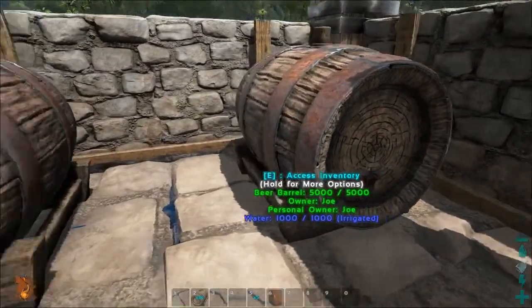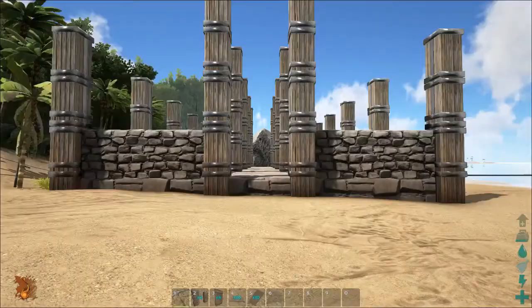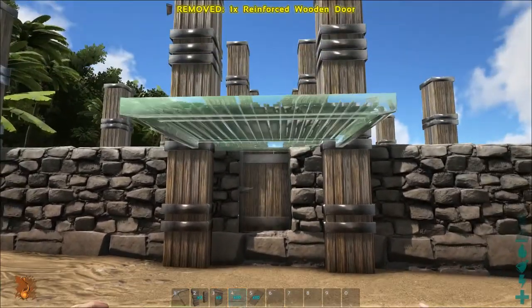Always check if the irrigation network is really working. If this is the case, hooray! Otherwise you will need to check the water pipes. Let's add a cozy little entrance and make sure that you can get up to the second floor.